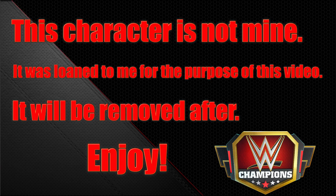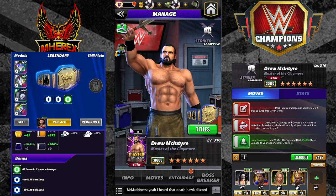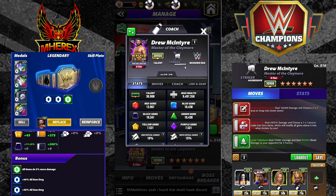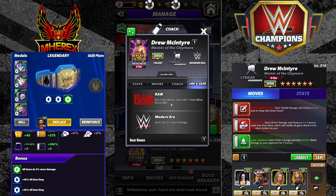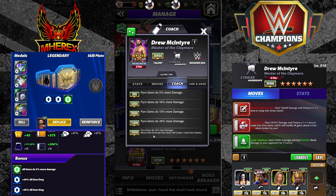Hey everyone, Merix here bringing you another video. This one is on Drew McIntyre, Master of the Claymore. Drew is the boss battle poster this weekend. He's a modern era striker, he's aggressive, he has the raw link, any color moves start with one more move point, and modern era gems do five percent more damage. He's also a coach — Master the Claymore gear — and he's a pyro coach.